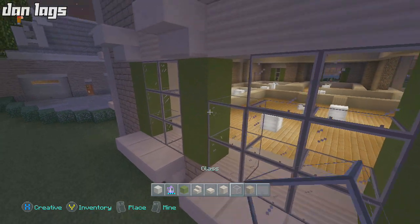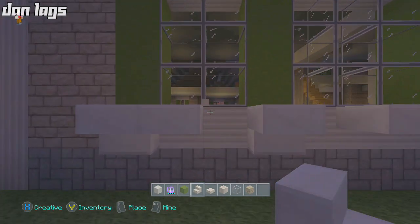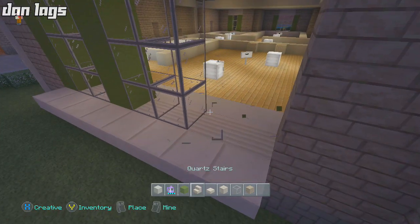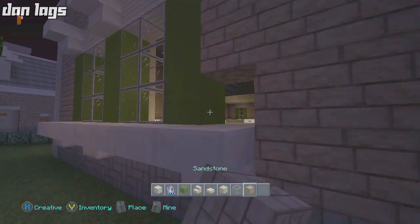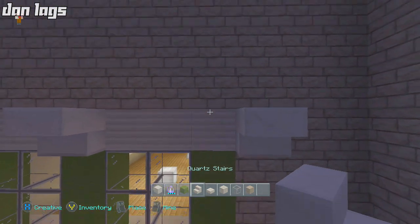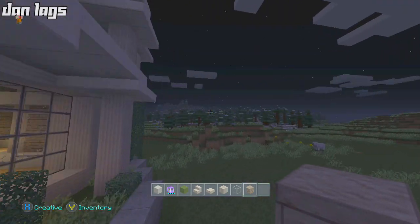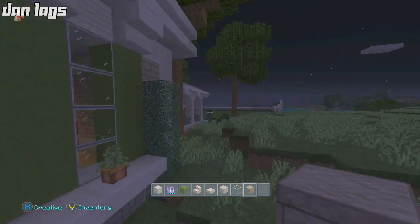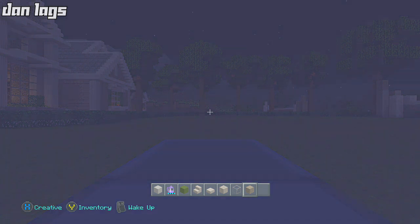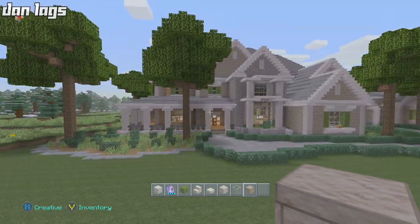So that goes there like that. Let's go break this and put this back to normal. This is going to be that, this will turn into a stair, and this goes back to sandstone. Let's sleep — find a bed out front and then we'll continue these windows. At least we only have the back windows to do; the front windows are already squared away.